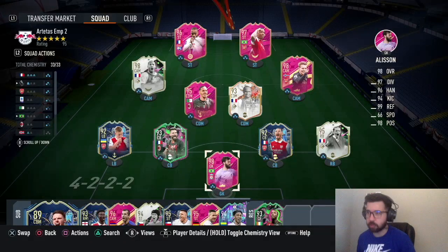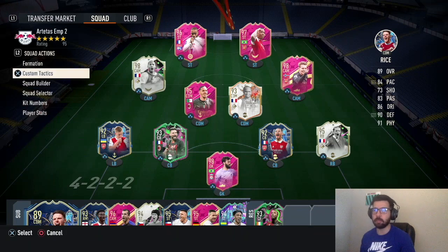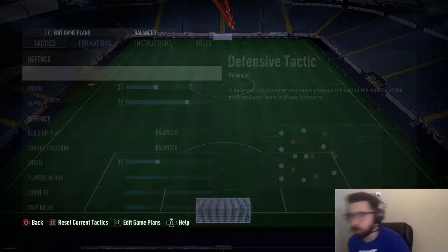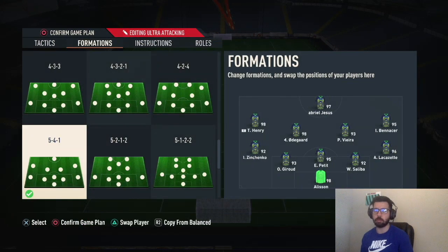What is up YouTube, welcome back to the channel. I've got 5-4-1 custom tactics for you guys today with this Arsenal past and present, plus that little Alisson. I know you guys make fun of me because I have Alisson on an Arsenal past and present, but he is probably the best goalie in the game next to Team of the Year Van de Sar. Might as well use him.